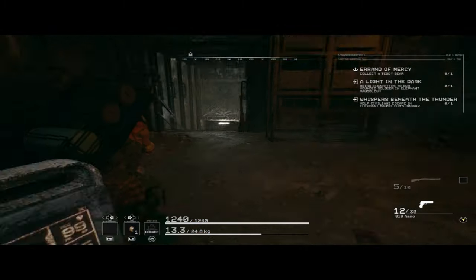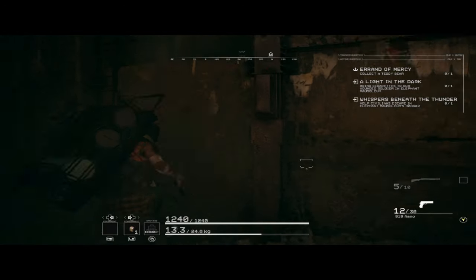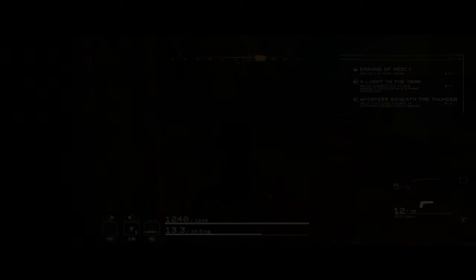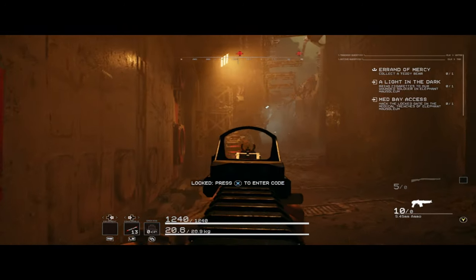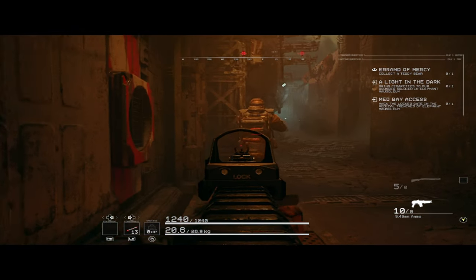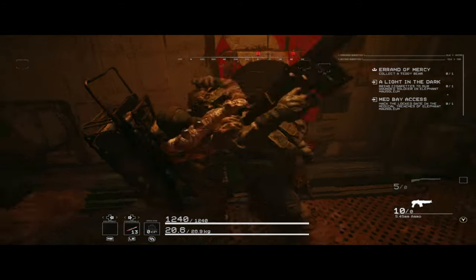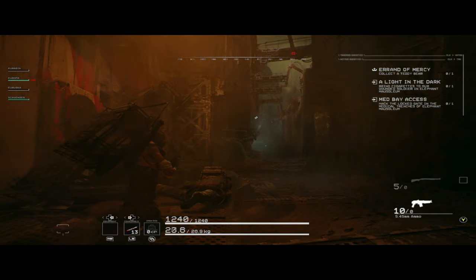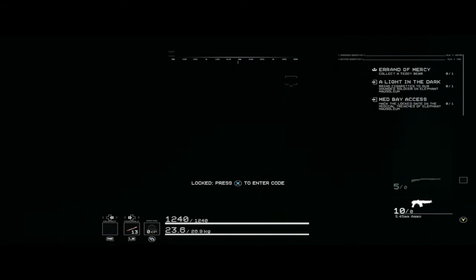Otherwise, kill any patrolling enemies in the area to give yourself time to hack the Medbay and space to kite the enemies from the hangar. Make note of which doors are open and which are closed, just in case you need to run away from something. The patrol I saw seems to have moved on, so I've backstabbed the remaining guard. I think the sound for this animation is glitched. Then I realized that you can backstab the guard on the other side of the Medbay door through the wall, so I do that.